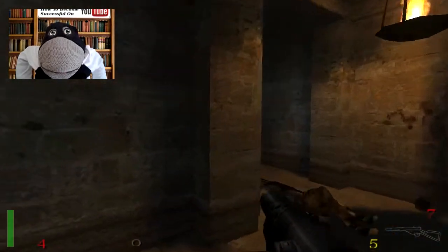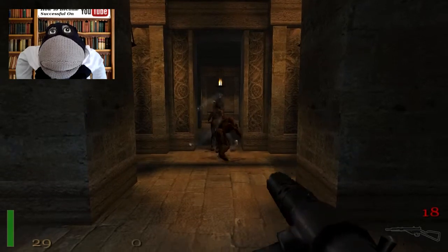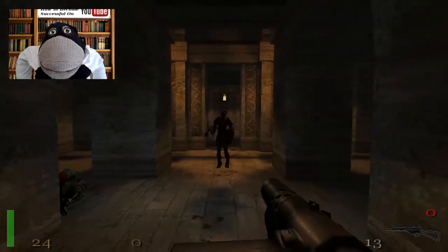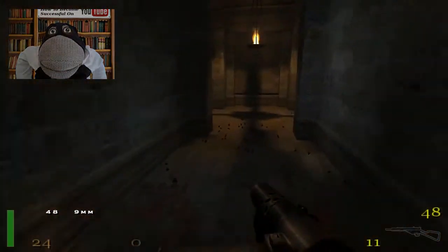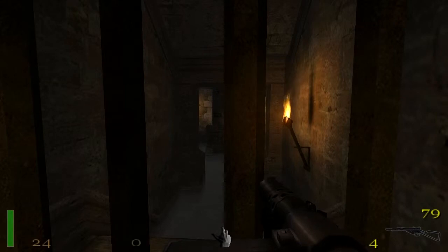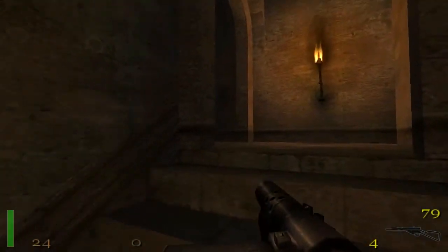Easy. He's dead. Next! Ha ha! That bounced back off me again. Halt! Who's shouting Halt? That was you. Ha ha! So what have we got here? Can't get in there. I can't get in there yet, so what we're going to have to do is find a button, I think, to open those.